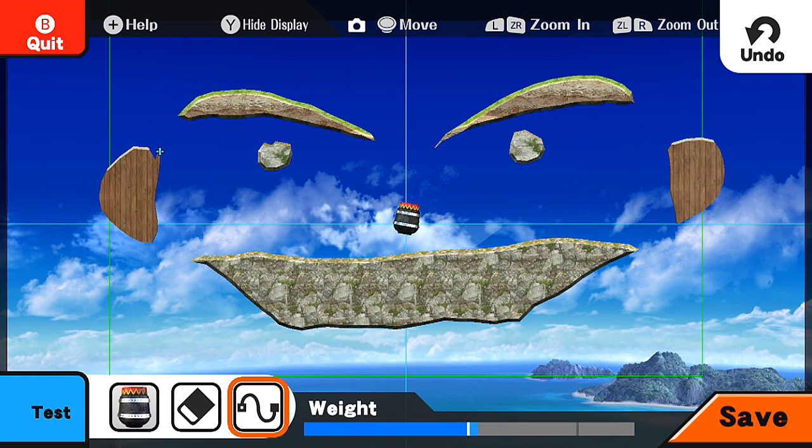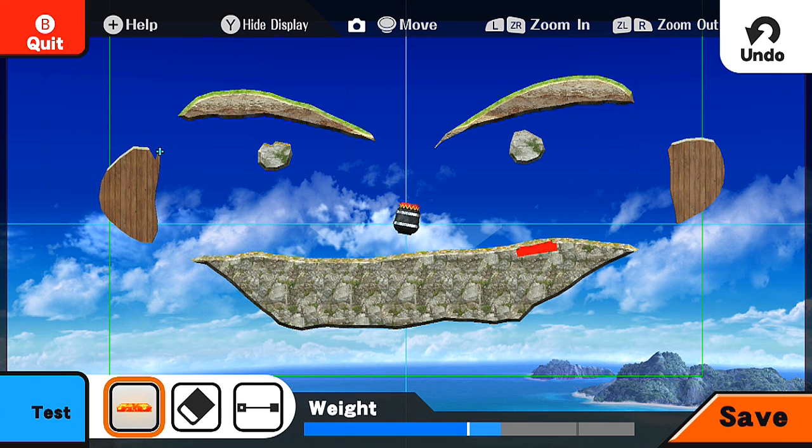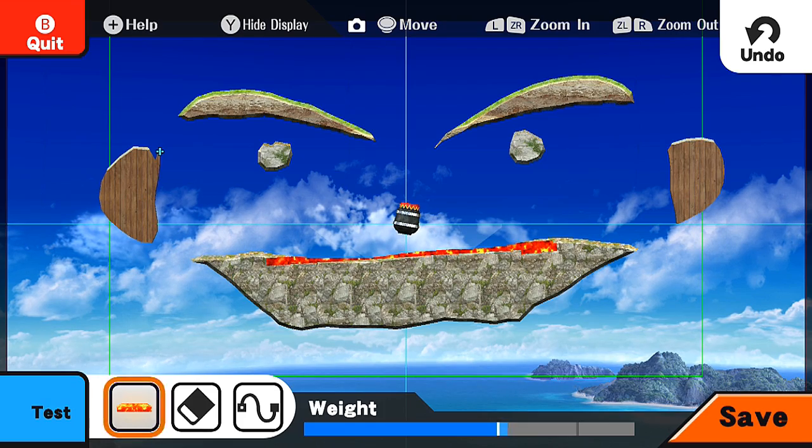Thinking about it, you can actually draw like a character from an anime or video game. I might try to draw Mario — it might be a little hard but that'd be really cool. Let's go ahead and put some lava here for the mouth — thin lava right there. Yeah, that's pretty scary, you don't want to land in the lava mouth. Let's go test it out!